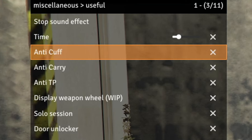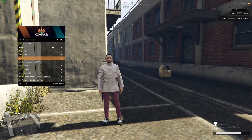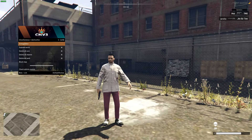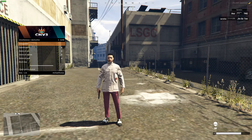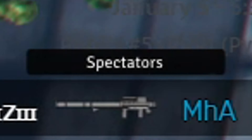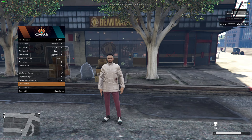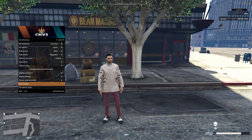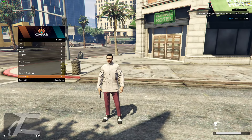Under miscellaneous there's a ton of troll options. You've got anti-cuff so police can't cuff you, anti-carry so people can't carry you, anti-TP so admins can't teleport you, and explode world to completely destroy the world. One really unique thing I love about Crown Menu is the spectator display in the top right — it shows when an admin is spectating me so I know when to stop or be less suspicious. That feature has saved me so many times.